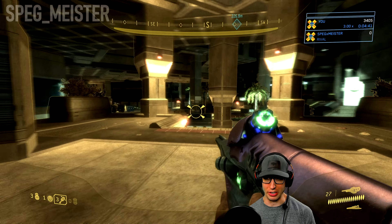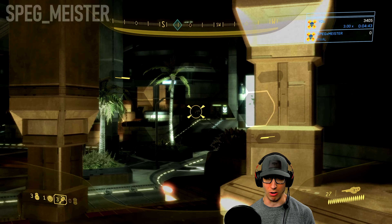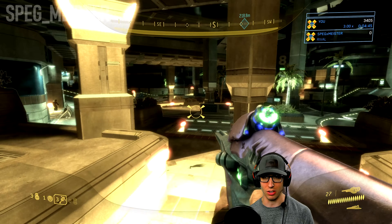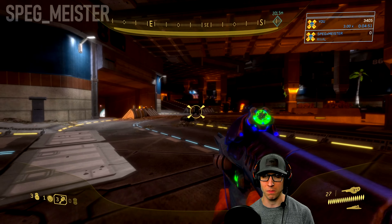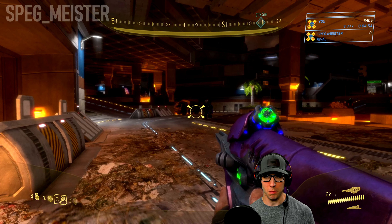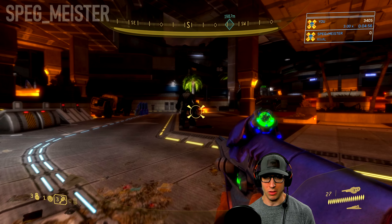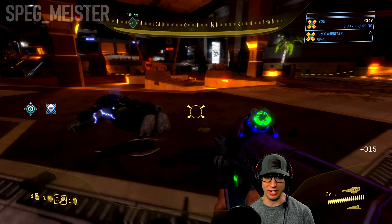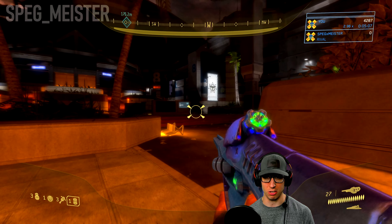Now as we get into this area, there are going to be some enemies across the way, including a couple of jackal marksmen. But the important enemy I want to deal with first is this brute down here. This brute happens to be one of the few that has a cloaking device. If you alert the enemies in the area, he will activate it and he'll be a little bit tougher to spot.